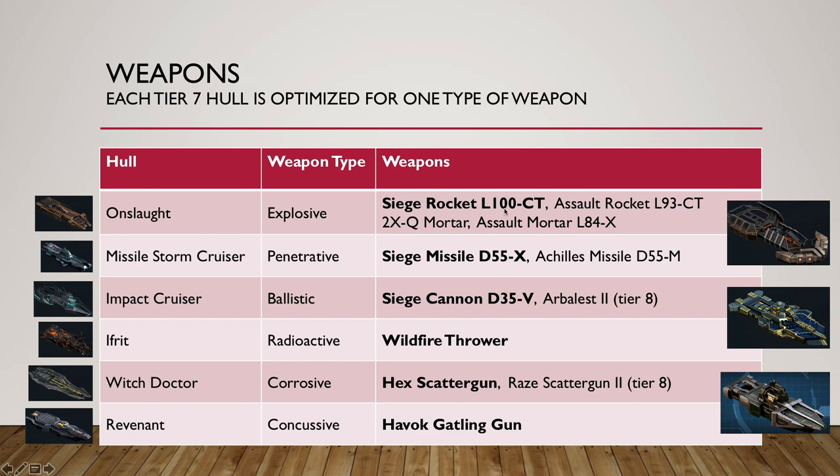In case you're in doubt, for instance most people will agree the Siege Missile D-55X works better to hit bases than the D-55M. And in some cases like the Ifrit, there's only one weapon and that's it. If you want to build one of the three flagships, they are hybrids so they can work in pairs as well. The Poseidon Mauler can either be built the same as an Onslaught or as a Missile Stormcruiser. My only advice is don't mix — don't do it half missile, half rockets, because when you're picking specials you'll never be able to optimize that. The Poseidon Vanguard is either built as an Impact Cruiser or as an Ithrid, and the Poseidon Hurricane either as a Witch Doctor or as a Revenant.